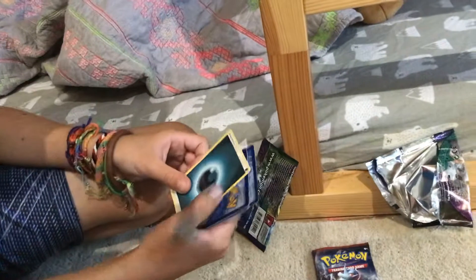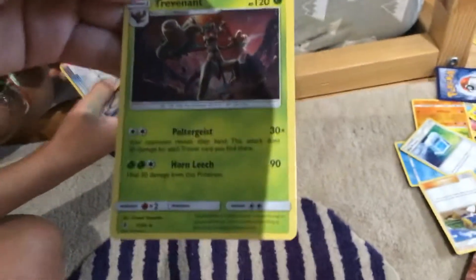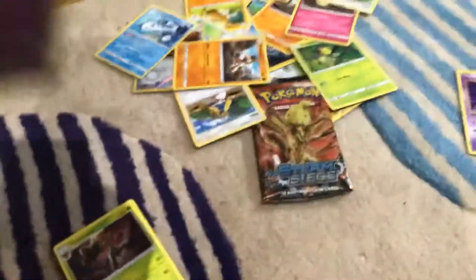Hala, discarded. Aether Paradise — do you remember that? Yeah, I don't remember that from Sun and Moon. Energy, discarded. And the rare — Trevenant. It's a rare. Give me the rare. Multi Switch, doesn't matter. Wishiwashi, also doesn't matter. Delibird — another Delibird! We have Delibird. Miccray, discarded. Slowpoke, discarded. Excuse me, it's a Slowpoke — it deserves better treatment than that.